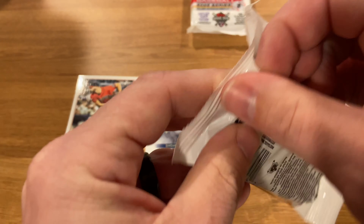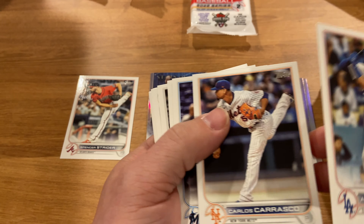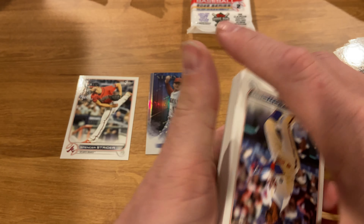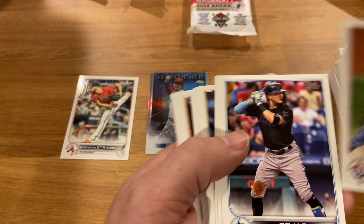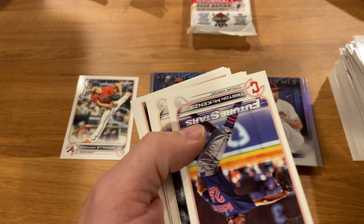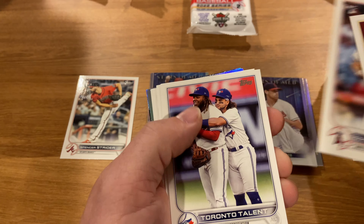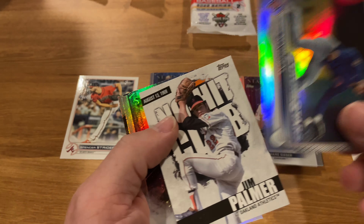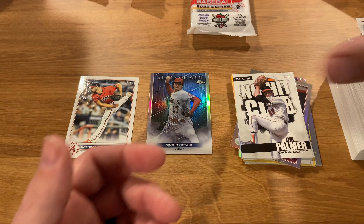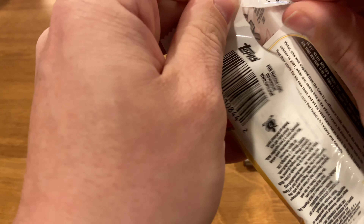Come on, let's get one, let's get one. Let's see... Joey Bart, McCutchen, Alec Bohm. Let's see what we got here... nothing. We got Nick Madrigal. All right, Jim Palmer. All right, last pack.